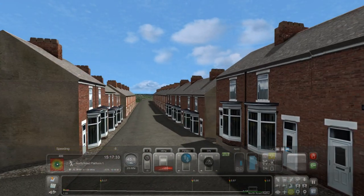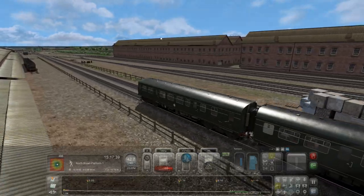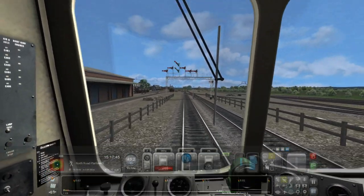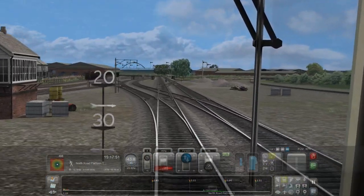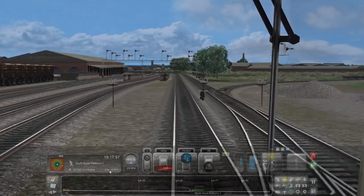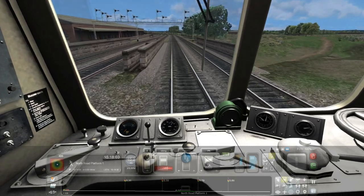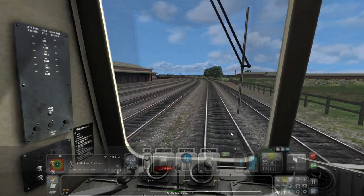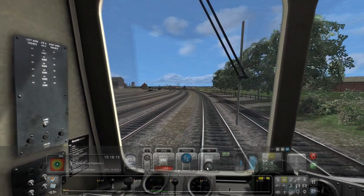Look at all these copy-and-pasted houses here. Put on too much brake. Coming into North Road platform, almost on time, which is good. It's a very long curve — look at this.